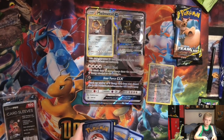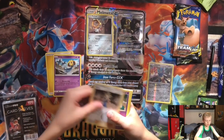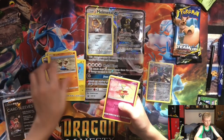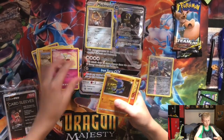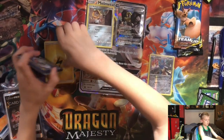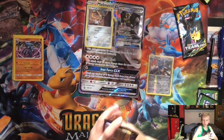One, two, three — we got a Lightning Energy, Luvdisc, Hoppip, Magma Admin, Tentacool, Phanpy, Croconaw, Pancham, and a Toxicroak. So far we haven't got the best pulls — hopefully Team Up can change that.